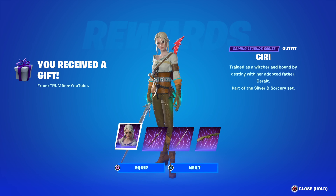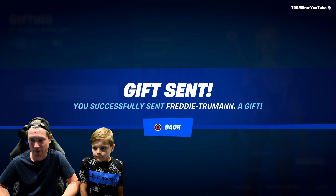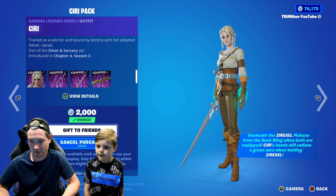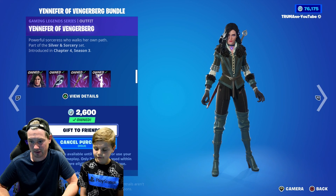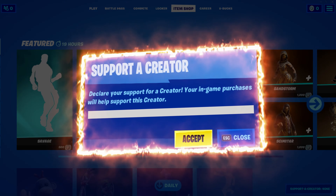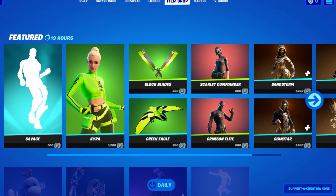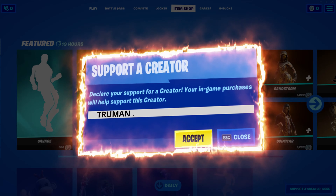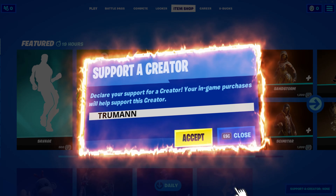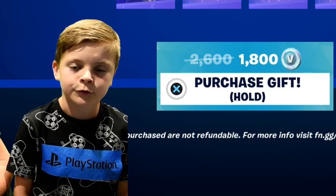Then we'll go into game and we'll showcase both skins and see what they look like. I want to see how big that parrot looks in game. The Basilisk — I want to see how big he is in game. Please make sure whenever you're going to buy the Witcher skins in the item shop or anything else, make sure to use our support-a-creator code. Me and my dad really appreciate it and it helps our channel out a lot. Thank you to everyone who uses it.